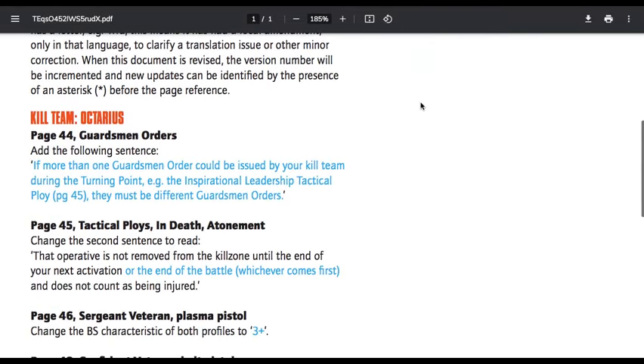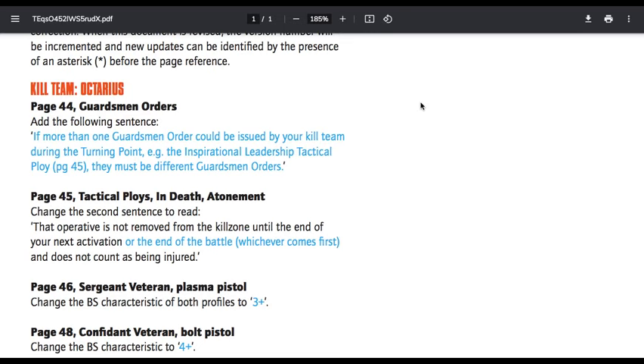Next we have the Veteran Guard. Kill Team Octarius, page 44, Guardsman Orders — add the following sentence: if more than one Guardsman Order could be issued by your Kill Team during this turning point, e.g. the Inspirational Leadership Tactical Ploy, page 45, they must be different Guardsman Orders. Essentially, you can't issue a Guardsman Order then use Inspirational Leadership to issue the same order again. You can't add one to your movement and then add another one to your movement using the same order — you have to use two different orders.